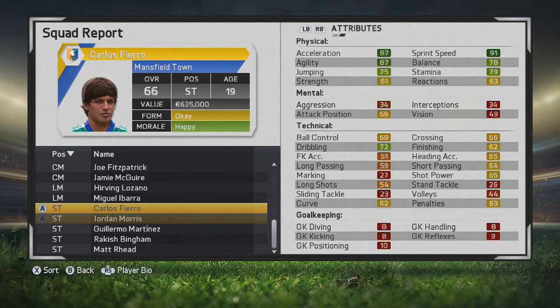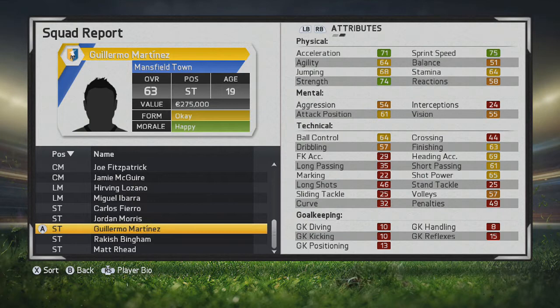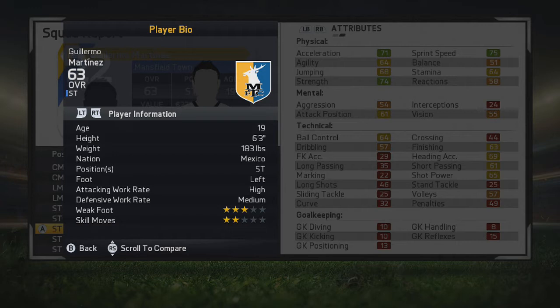Welcome back to another player growth test. This time we're taking a look at Guillermo Martinez, who plays for Pachuca in the Mexican league. The young striker is 63 overall and 19 years of age. He has really good acceleration, strength, sprint speed, and finishing for just a 63 overall young player, and he's valued at only 275 million euros.